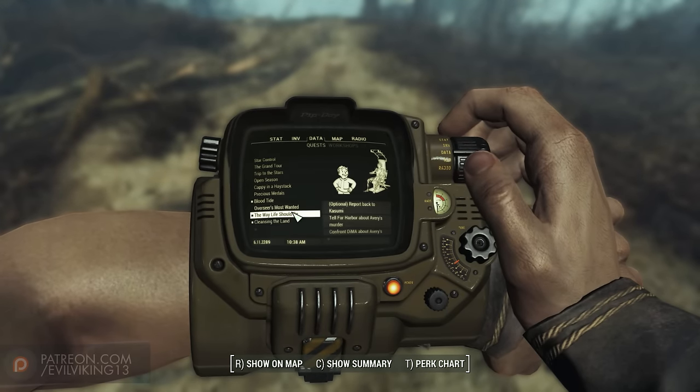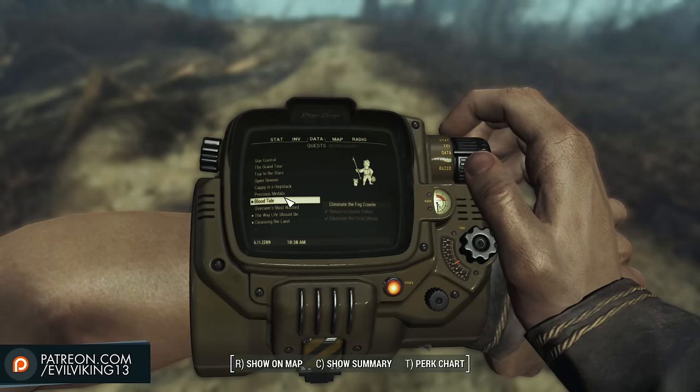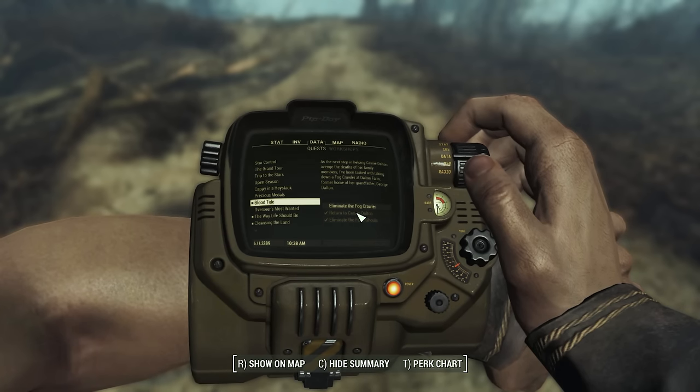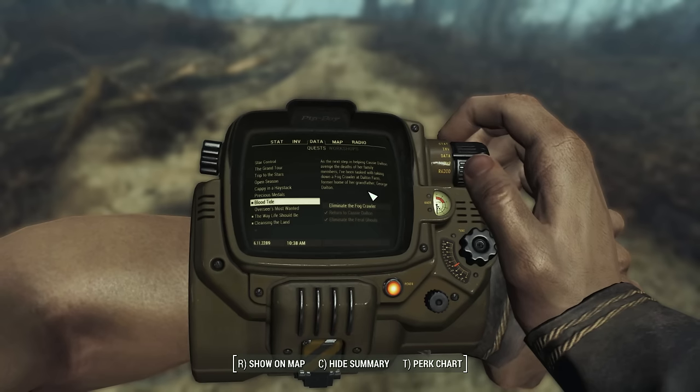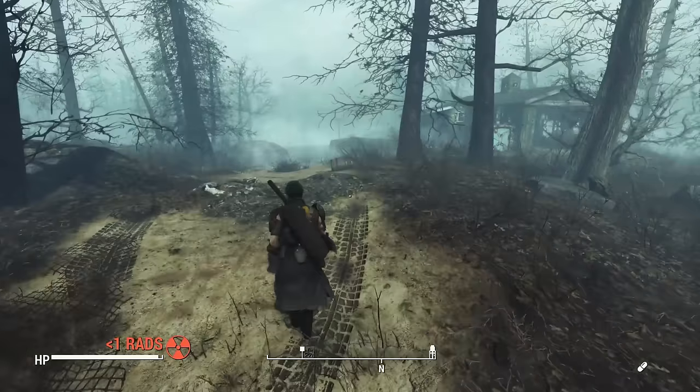Where we left off, I am doing those side quests just for the Far Harbor residents. I'm doing some side quests at the Dalton Farm for Cassie Dalton. I'm going to avenge her grandfather George, and kill the fogcrawler that killed him.